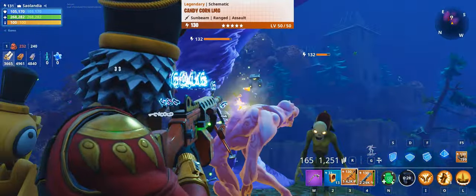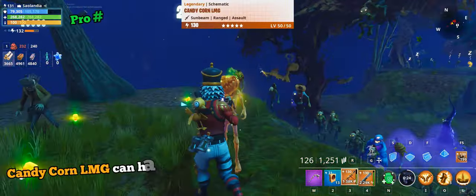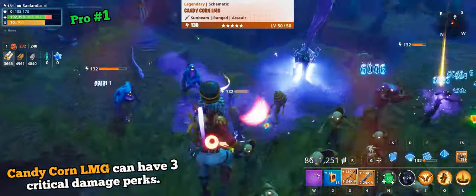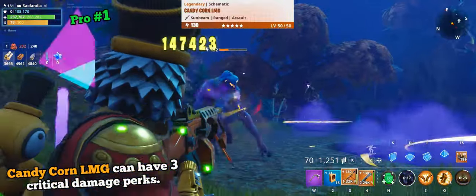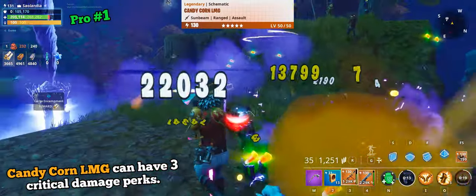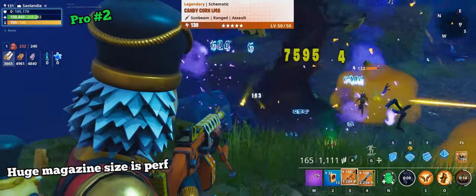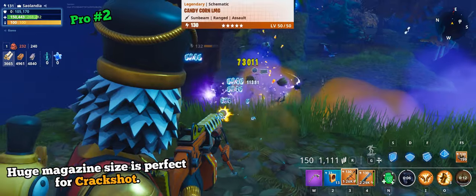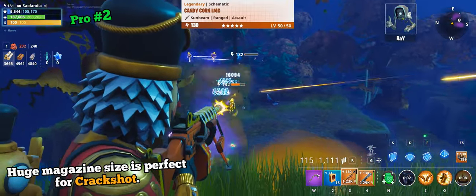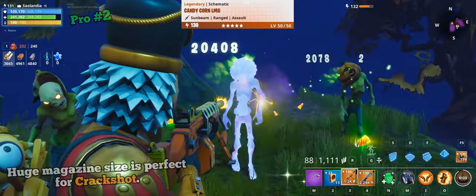Now for the pros. Candy Corn LMG is one of a few weapons which can have even 3 critical damage perks. If the Totally Rocking Out team perk is active, weapons with 3 critical damage perks can deal massive amounts of damage. If you are playing Crackshot as a commander, you get the full damage buff after firing 50 bullets, so weapons with a massive mag size like Candy Corn LMG are an excellent choice.